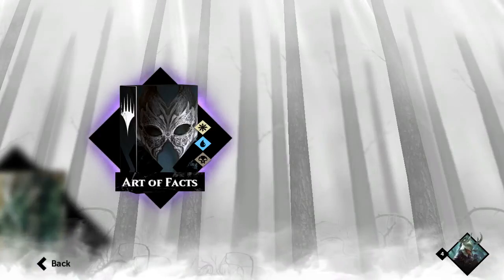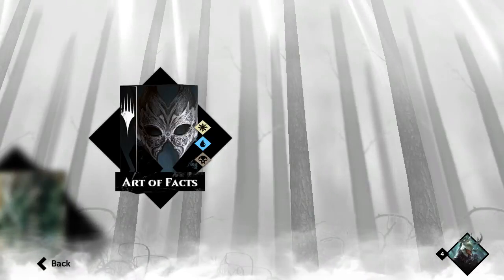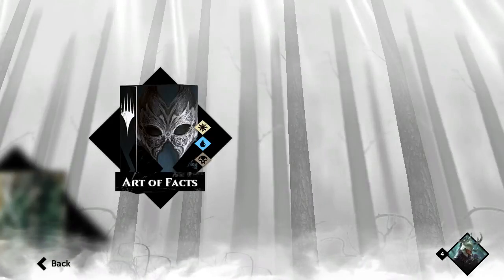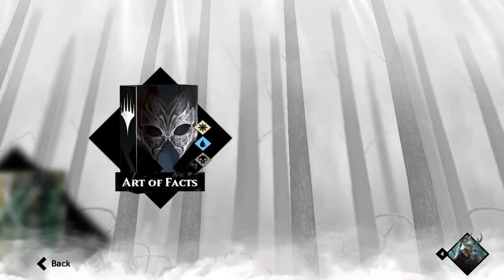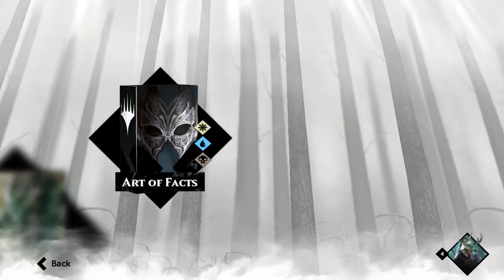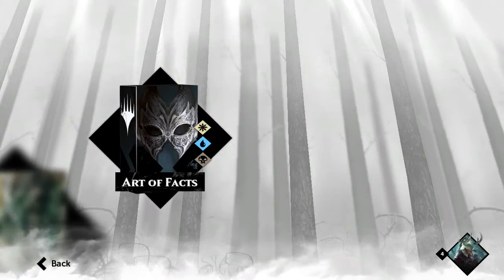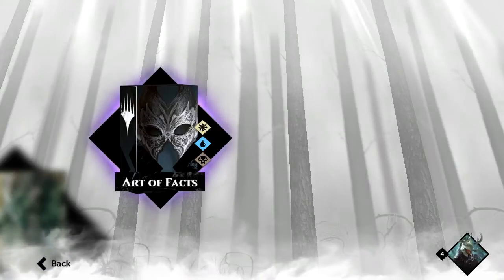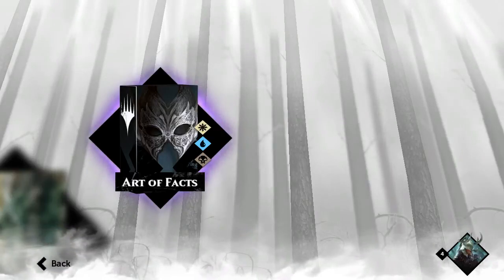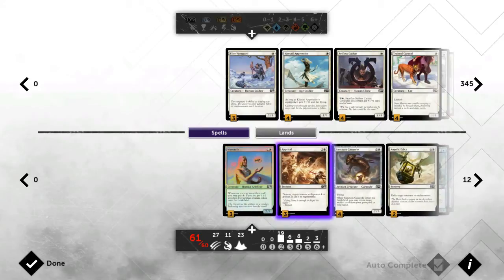We're here with a new deck — it's a new week — and this is my artifacts deck. I explained it in an earlier video but I'll go through it again. They tried to push us into building an artifact deck, but now that the metagame has settled, it's still nowhere near the strongest deck — it's not going to hold a candle to goblins or Boros tokens. It's mostly blue, splashed white, with just a touch of black.